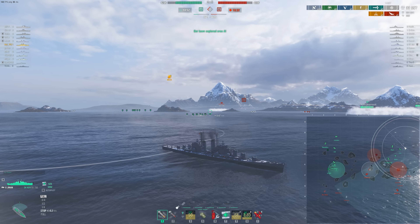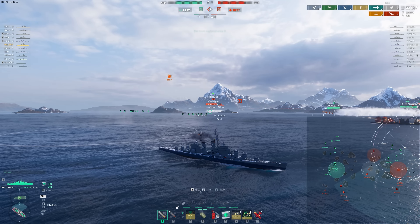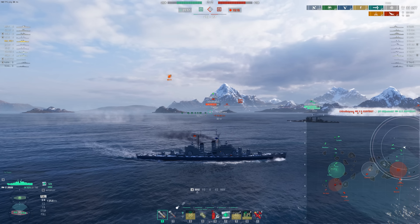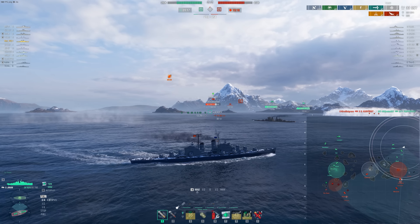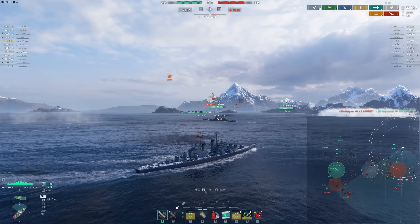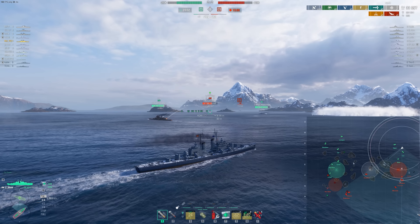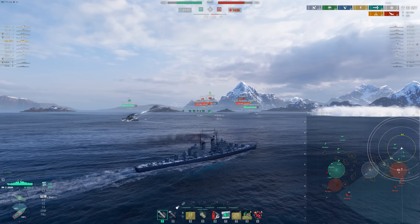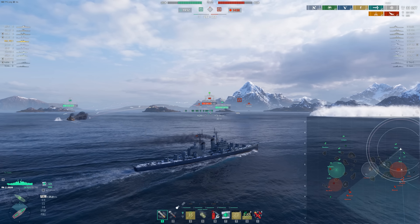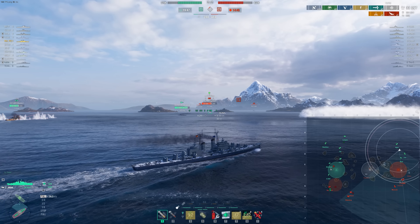Something to think about with the DPM: you do have to get value out of these torps — that is how you're going to have really strong games. But if you're just focusing on your main guns it's going to be a little rough. If you're thinking about grinding this line and haven't really played light cruisers, going for the Worcester first would be great. This ship is a little harder to play with less battle impact. Even though Worcester doesn't have a smoke, I think it's just a better ship overall for the light cruiser class.